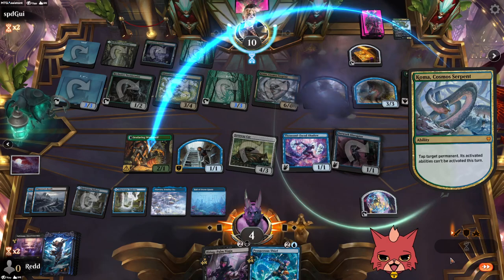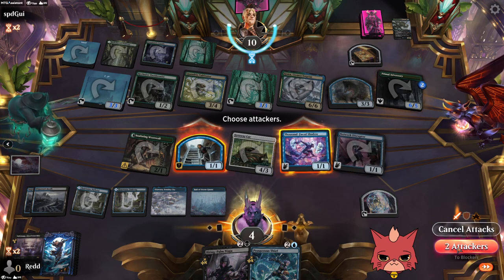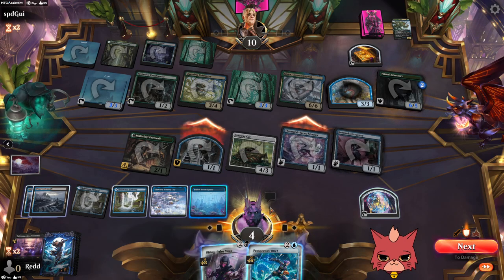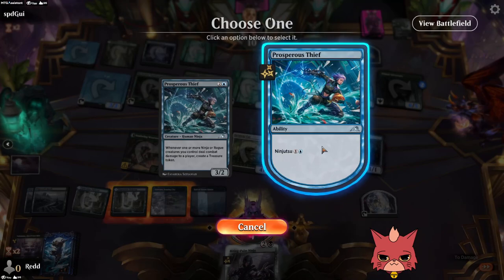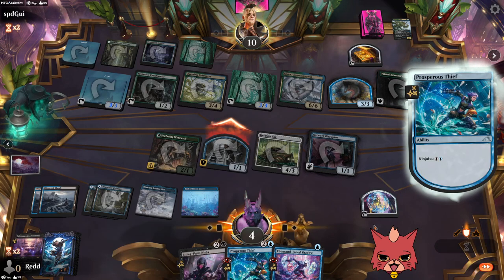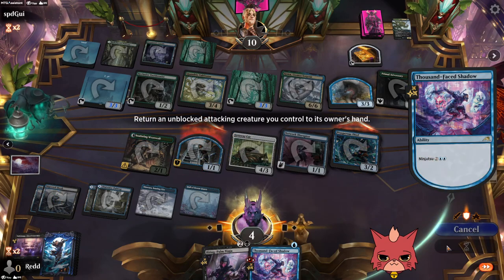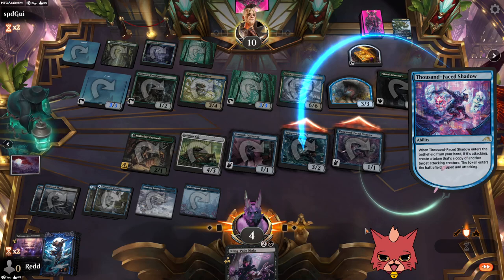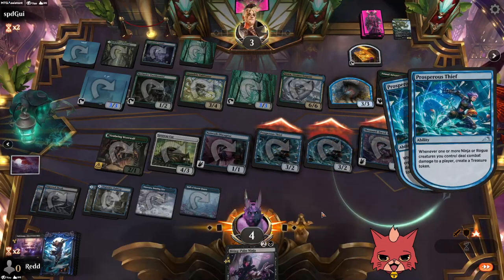If they don't tap everything down, we have a chance. But as soon as the Serpent hit, technically it was the opponent's game. We want to start with Prosperous Thief, bounce 1000-Faced Shadow, then 1000-Faced Shadow bounce the token. We didn't get there, guys. We didn't get there, but we really showcased a lot of power in the deck. Unfortunately, they got the Serpent down before we were able to get that extra damage through.